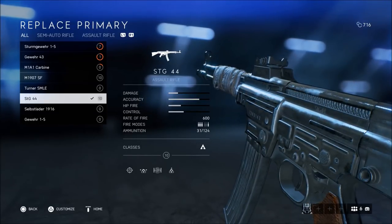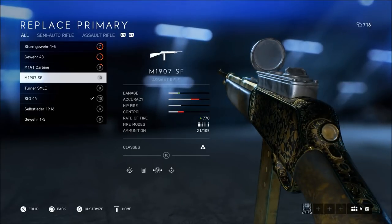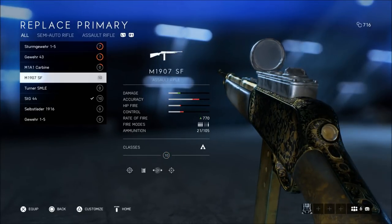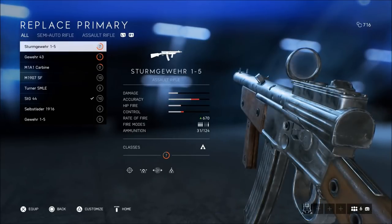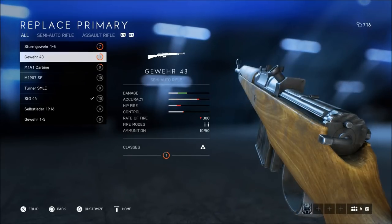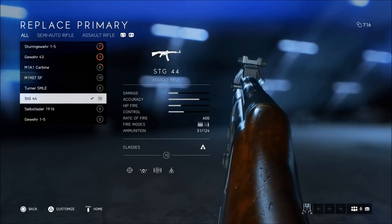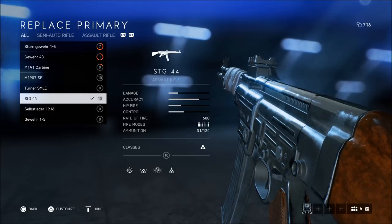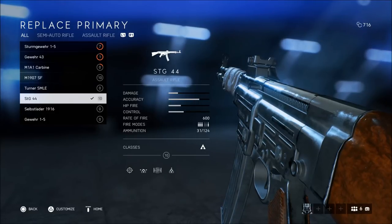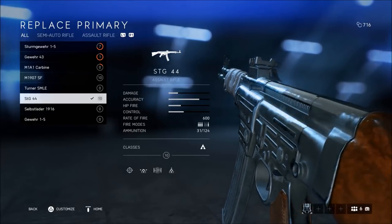As you can see, it's a level 10 weapon, as is the M19-07. There are some pretty good guns in this class like the M19-07, the Sturm Gewehr 1.5, or even the Gewehr 43, but I just much prefer the STG-44 to any of those. I just really like this gun, so this is the weapon I use when I run the Assault class.